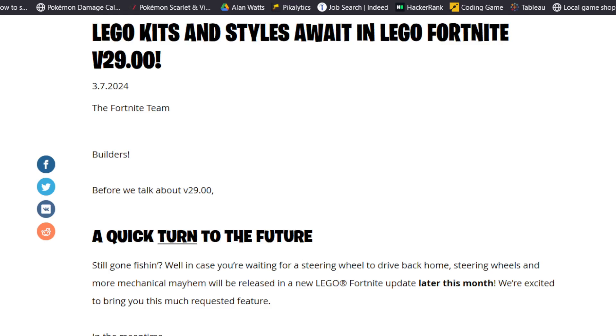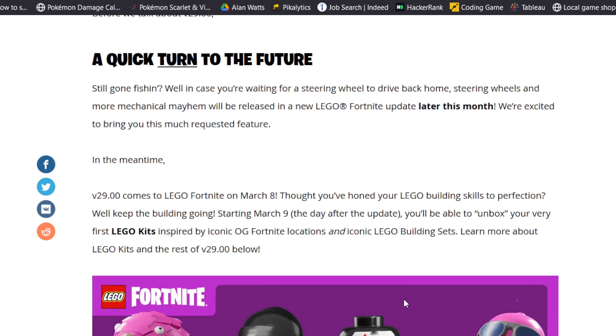On March 8th we will see version 29.00 for LEGO Fortnite. They have some notes about later this month — not tomorrow — we will see some updates for a steering wheel and more mechanical mayhem. That will be great because we will finally have a way to steer our vehicle so it's not just a straight shot. But that's the future; let's look at what's coming tomorrow and within the next couple of days after.